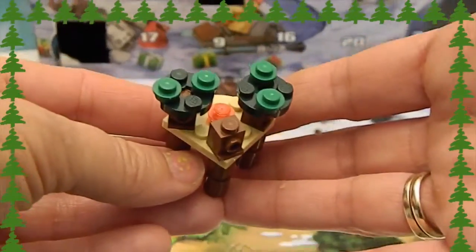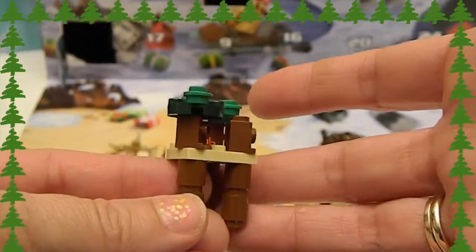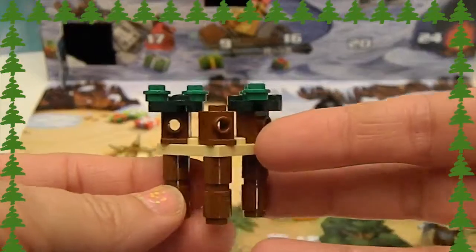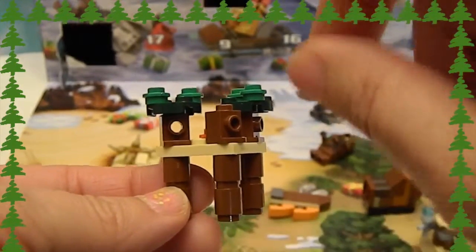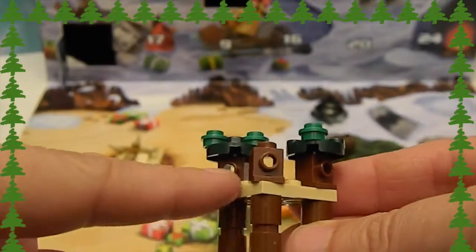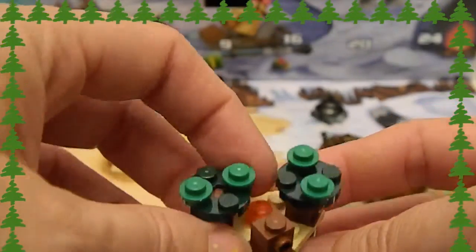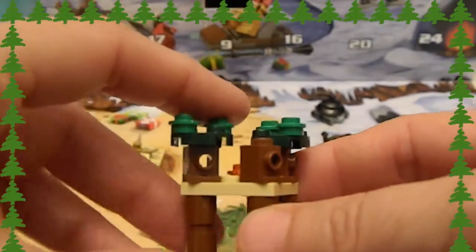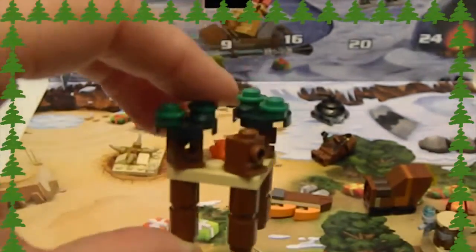Let's see if we can zoom in — here is the build. To the best of our knowledge, it looks like a very shrunk-down, miniaturized version of the Ewok Village, like the little houses, perhaps a fire in the middle. If you know differently, please let us know because we are making guesses on this.